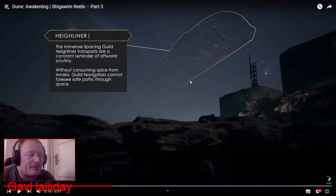I've seen this thing in the sky and wondered what it was — it's a Highliner. The immense Spacing Guild Highliner transports are a constant reminder of off-world scrutiny. Without consuming spice from Arrakis, Guild Navigators cannot foresee safe paths through space. So spice is the material you can get from Arrakis — it's a resource used for navigation in these giant ships. All the spacefaring civilizations up there need spice to survive, and that's why spice is an expensive resource to mine and why Arrakis is dangerous not just because of its atmosphere and wildlife, but because spice is a very fought-over resource.